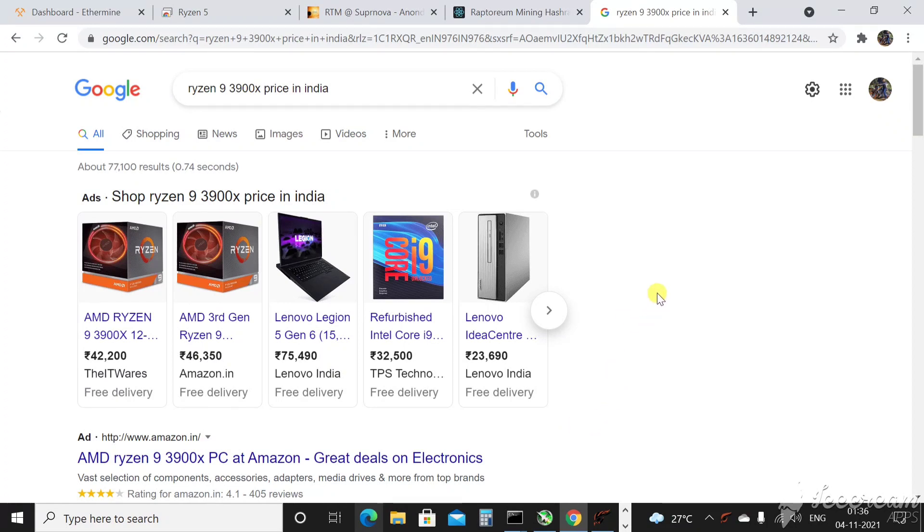Talking about the motherboard that goes with these processors — you can buy any compatible motherboard, but make sure you don't go for ultra-cheap ones since you'll be running CPU mining continuously. Try to buy at least a mid-range motherboard from a good brand like Gigabyte, MSI, or Asus.